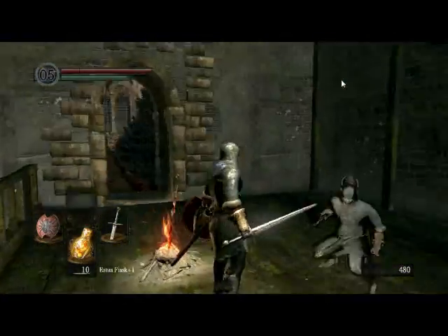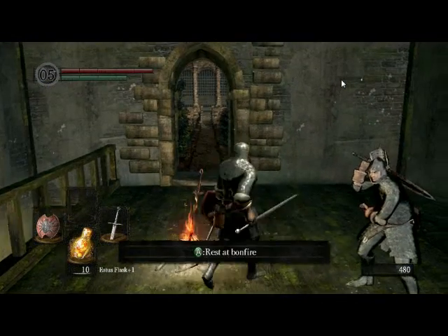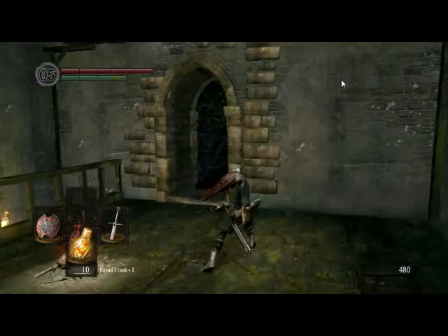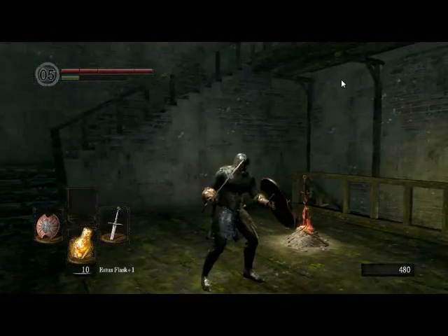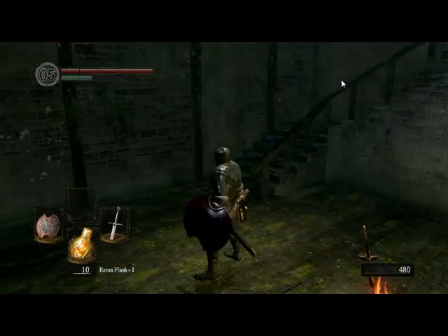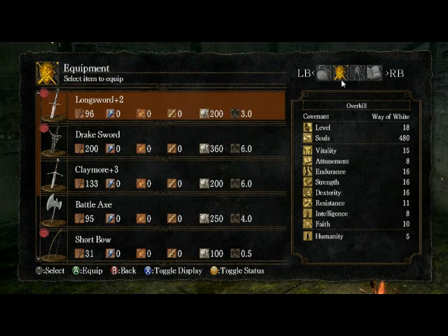Here's the Long Sword's moveset. Hello random guy — you've got the Black Knight's sword and a boulder helmet. Yeah, that was the Black Knight's sword, which is a great sword. So this is the Long Sword's moveset — it's pretty much the same as the Claymore, just in a smaller version.